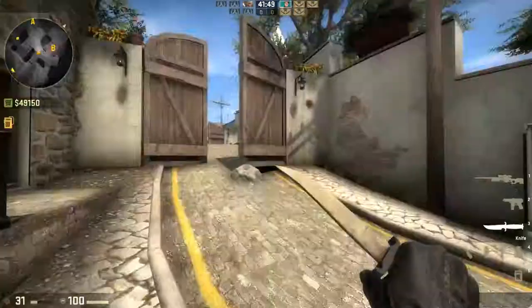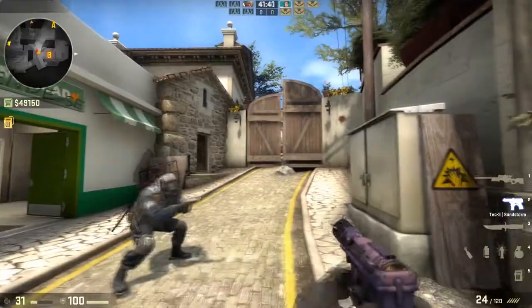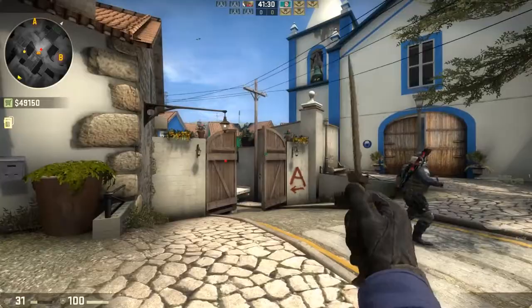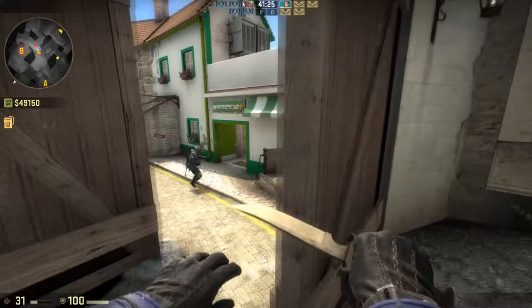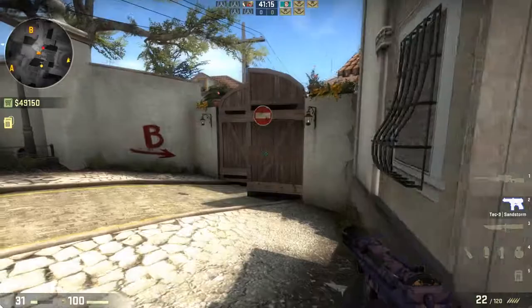There should be a doorway leading right to this hallway, because the problem with taking B Site is that you really only have two entry options. You can come from Mid, Grocery, or A Long, but if you're on the A side of the map, you can only go through CT or here, and as soon as you come out here, you're extremely exposed. A way to fix that is this doorway that leads to nowhere could actually connect to Grocery.